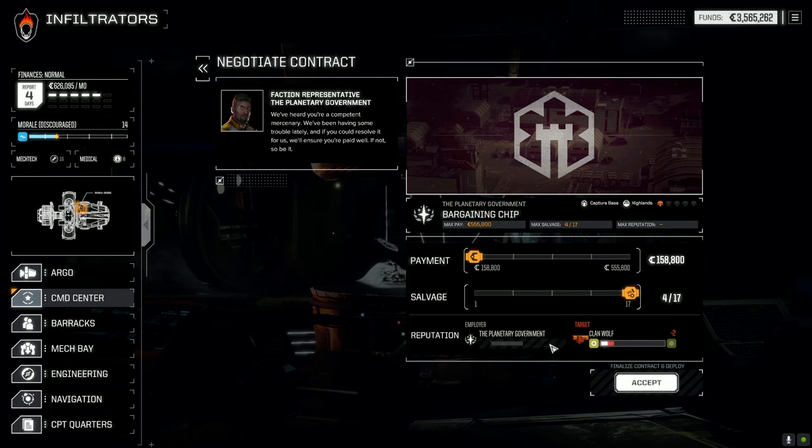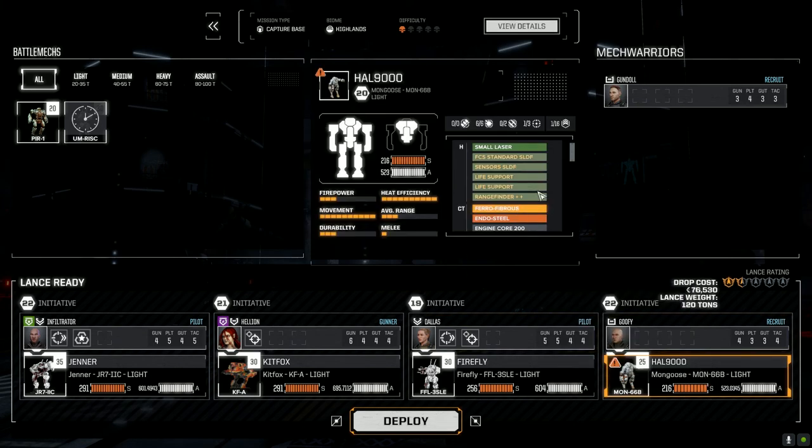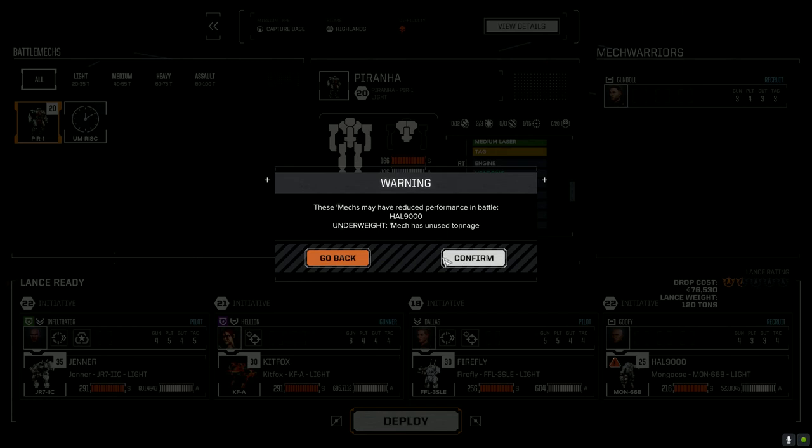It's for 417 salvage and this should pay for our drop costs. I'm going to go full salvage — that should cover our drops. If we take down a lot of damage, that's not going to cover it, but we'll accept this. We've got the rangefinder and a bunch of medium lasers, a TAG and Beagle probe. We'll go with the HAL 9000 since it has a TAG. The Piranha just has TAGs and one ER medium. Let's go with the HAL 9000, and Gundal can sit this one out.